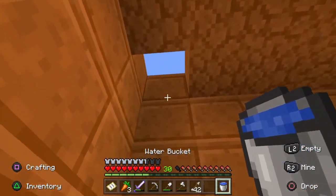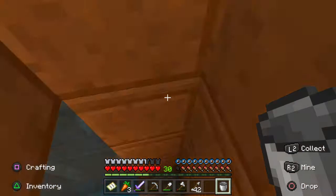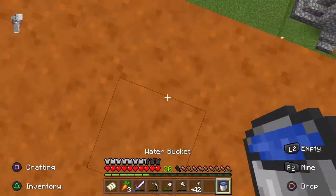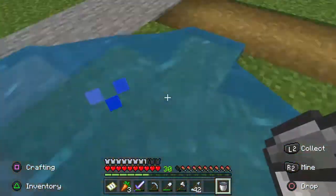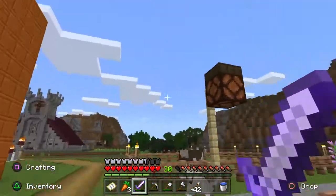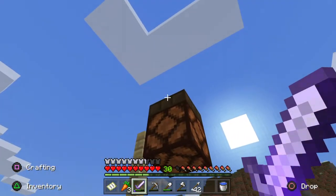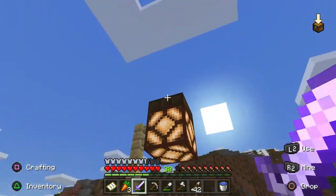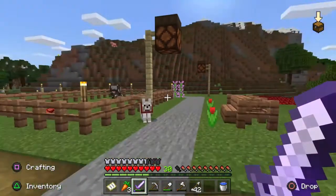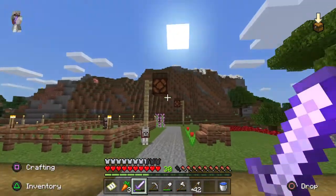And to get out of here, you just use the water bucket. That's all you gotta do. And then you water bucket your way down. And these things are daylight sensors on top of these redstone lamps. So if it's nighttime, these are now going to shut off because they're on the opposite setting. And if it's nighttime, they're gonna turn on.